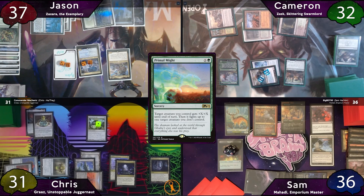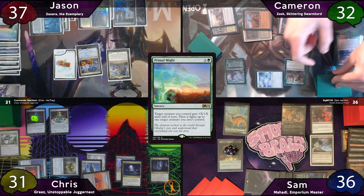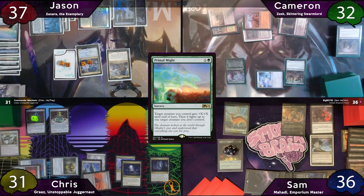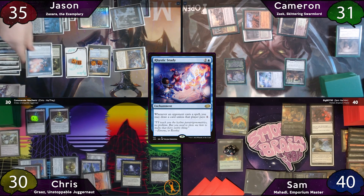Jason casts Primal Might with X equal to 1, having his Hydroid Krasis fight Mahadi. A 1/1 Hydra is created, it resolves, and Sam puts Mahadi in the graveyard with a Grave Pact trigger. Arcbound Ravager, the 1/1 Hydra, and Mortician Beetle are all sacrificed, and Cameron draws 2 cards. Zask also triggers, milling Takenuma and Blood Artist. Sam gets 4 Blood Artist triggers and points 1 at everyone and 2 at Jason. Jason then casts Elvish Mystic and Rhystic Study, moves to cleanup discarding 3 lands, and passes.